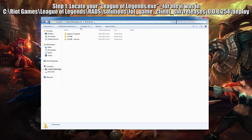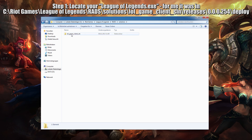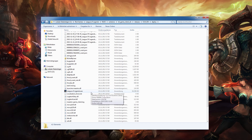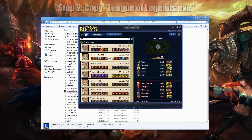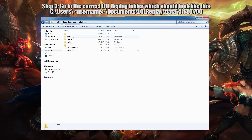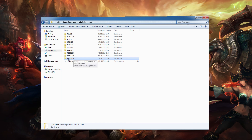Your League of Legends folder should be in C:/Riot Games. Go to the RADS/solutions folder and click through until you reach this point, then open the deploy folder. You have to copy the LeagueOfLegends.exe file and paste it into your LoL Replay folder — specifically into the data folder.